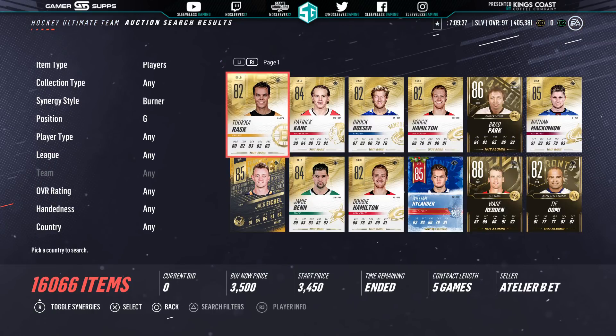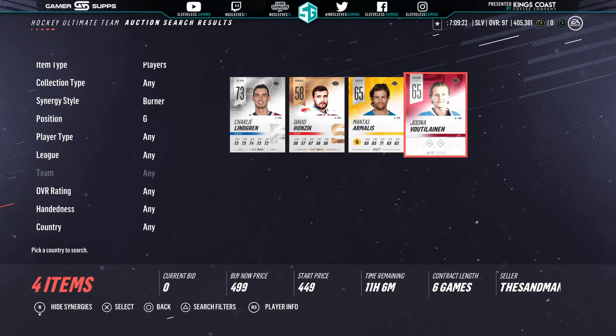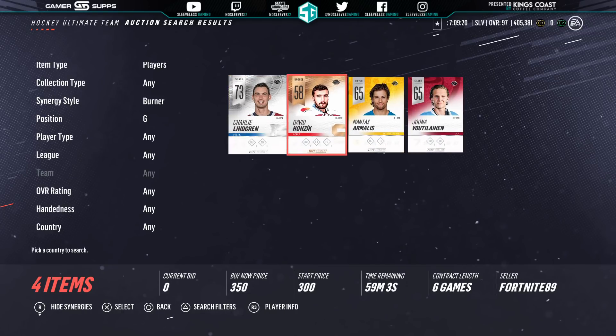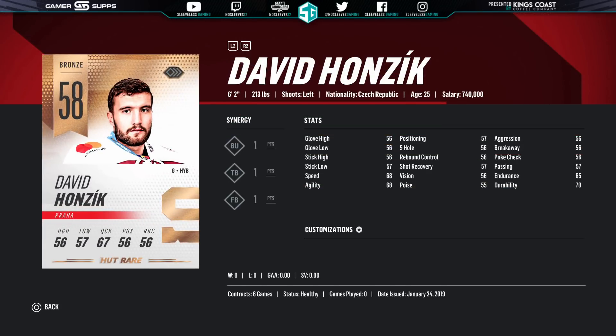Finally, your backup goaltender — this is just a guy that doesn't really matter at all since he's not starting, so you want to base it purely on synergies. As long as he's got BU, it's fine. I wouldn't spend any more than 500 coins on him. This David Honzik card has BU, the beauty, and for the boys — three great team synergies. So if you can get him for under 500 coins, that's a perfect backup goalie, because it's all about synergies, nothing about the actual player.